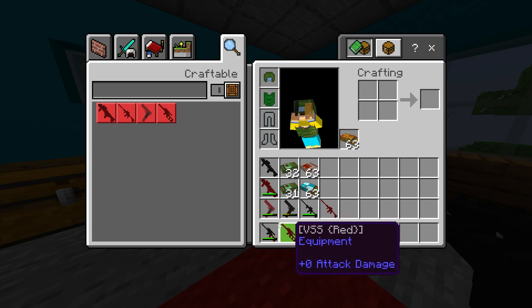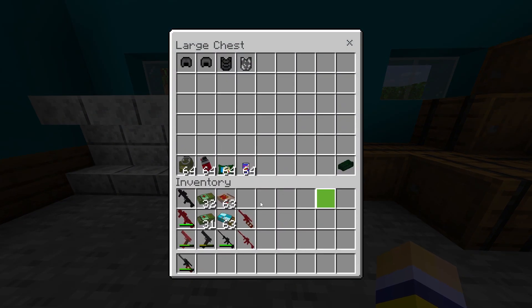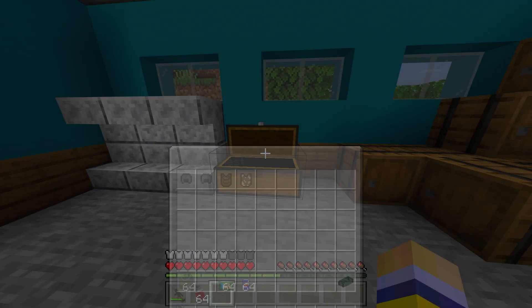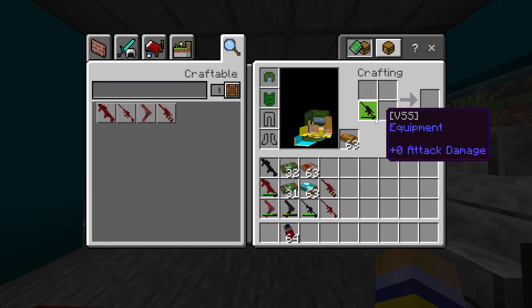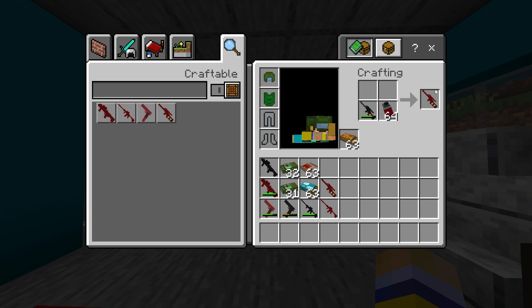If you're wondering how to get the red variants of the guns, so far there's only one way and only one different color you can get, using a spray can. In the future they'll add more variants, but if you simply take the gun into a crafting recipe with the spray can, you can change the color from the normal version to the red version. This applies to all the different gun versions.